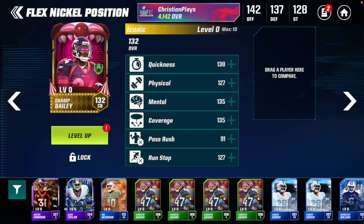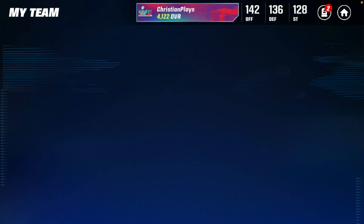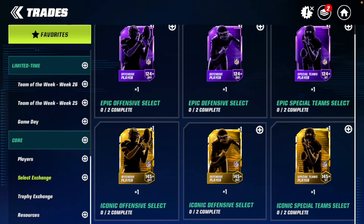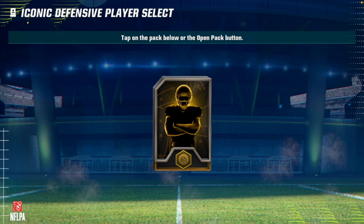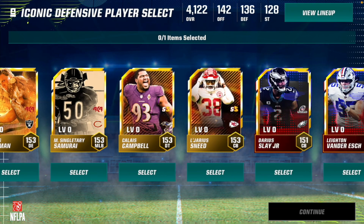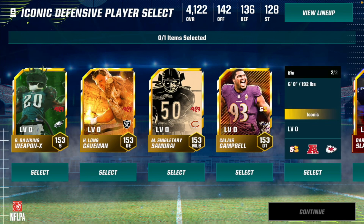I'll get rid of Champ Bailey because Sauce does have — he's like six foot three so he's a little bit better. I'm gonna put Champ Bailey into the set. Go to trade, go down here — alright. So we have a 145-plus defensive player, 132 Champ Bailey, and 132 DeMario Davis in the set. Let's go!